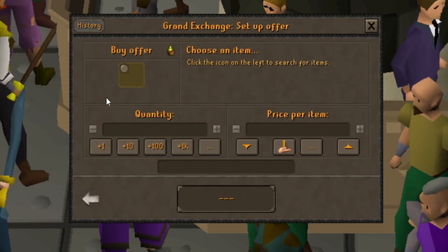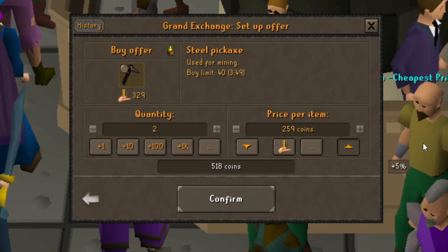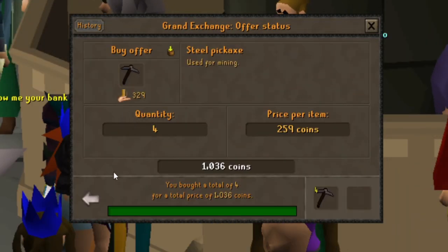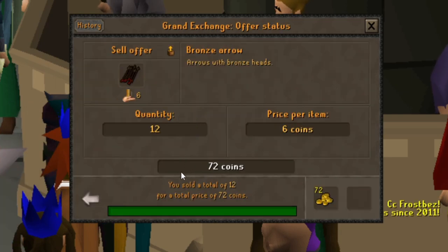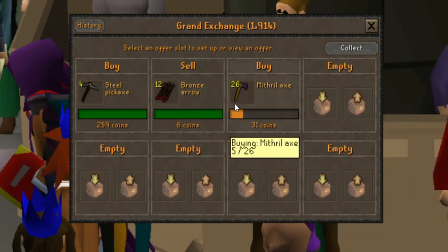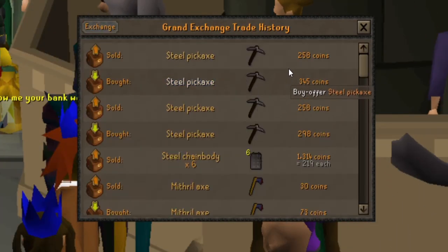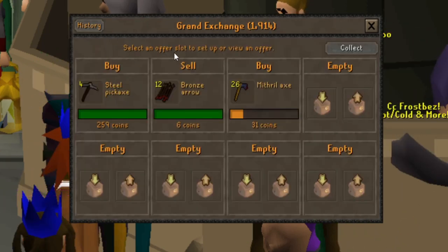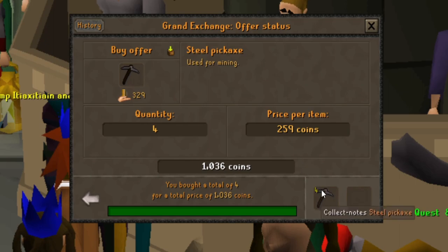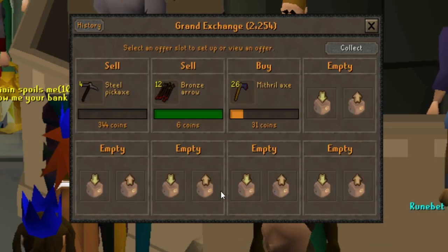The steel pickaxes bought for that 259 gold. I got a total of 1,000 gold in steel pickaxes, 72 gold in bronze arrows, and 800 gold in mithril axes — so we're at about 2,000 gold total with 177 gold in inventory. When we price checked the steel axes, they were going to buy for 345 gold, so that's our sell price. We'll do one gold less than 345, putting them in for 344.